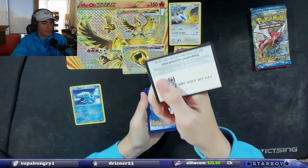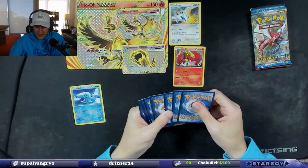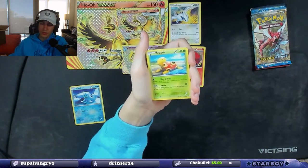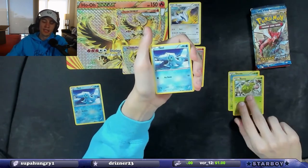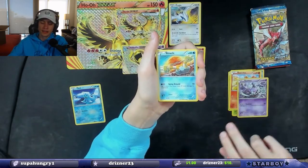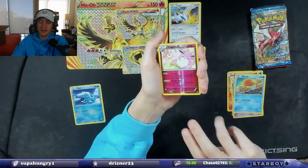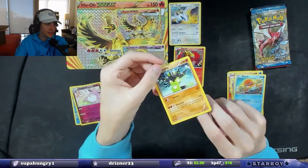Let's get at least one hit out of these. We got a Double Colorless Energy special energy, Dome Fossil, Kabuto — a bunch of Kabuto — Shuckle, Burmy, Seel, Fennekin, Gothita, Binacle, Wigglytuff reverse holographic, and then a Zygarde non-holo. It's a cool looking Zygarde though — different from a lot of other arts I've seen for it.